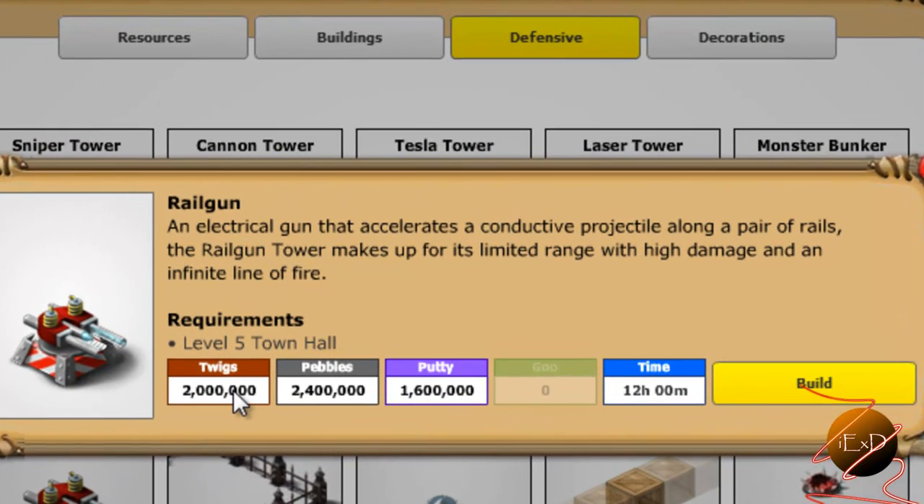It takes two million twigs to build it, two million four hundred thousand pebbles, one million six hundred thousand putties, and twelve hours. And you need a minimum of level five town hall.